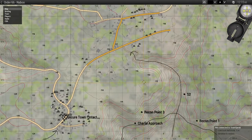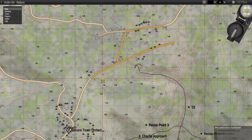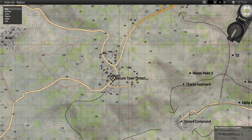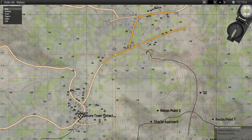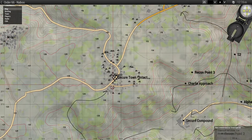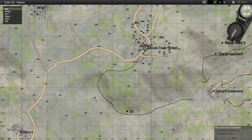S2 is the secondary option, clearing out the whole area where the primary objective is just to secure this area. However, if reinforcements continue to pour from that area, we may want to approach it as a secondary objective anyway — it just depends. So we'll go with the S1 approach.